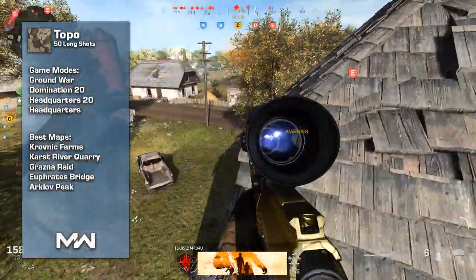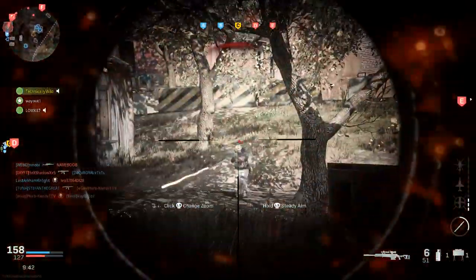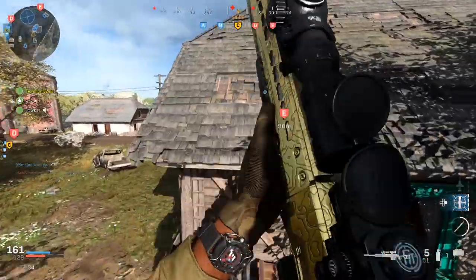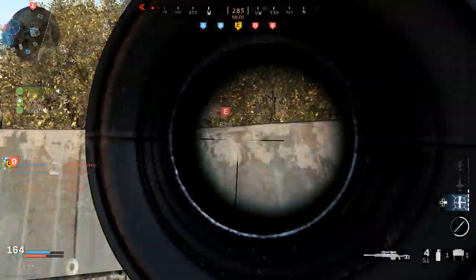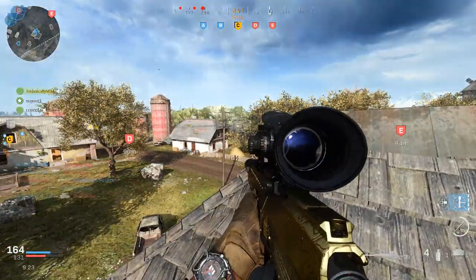Topo is 50 long-shot kills, which I find really easy. Snipers have the longest long-shot radius, so the required distance between you and the enemy is greater — but if you're playing Ground War or big maps like Grozen Raid, Arcov Peak, or Euphrates Bridge, you'll be getting natural long-shots easily. It's only 50, so once again, a super easy challenge.